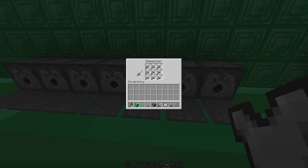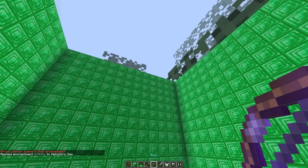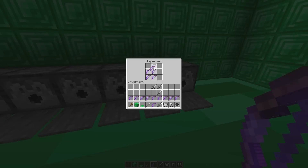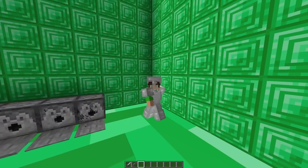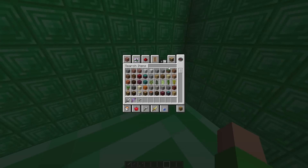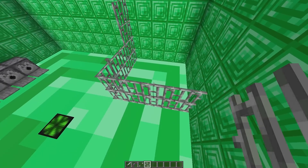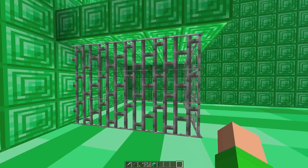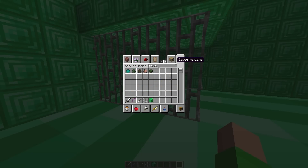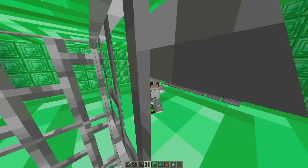I'm gonna grab an iron sword, put the swords in here, grab a bow and arrow. Just to help Cloudy out a little, I'm gonna enchant this bow with infinity — now this bow has infinity. I'll fill this with bows and then the arrows. When you walk on it you get all your items. Now that the dispensers are set up, I'm gonna make a cage for all the mobs. I grab iron bars, build the cage, and there you go — the cage is finished. Let me add a ceiling for extra measures. Now, what mob should I have? I'm gonna have some zombies, some zombified piglins, and some skeletons. I place a bunch of them and all the mobs are set. Time to move on to the next room.